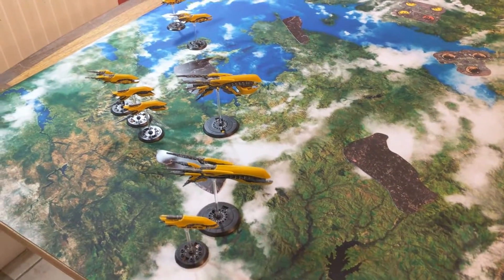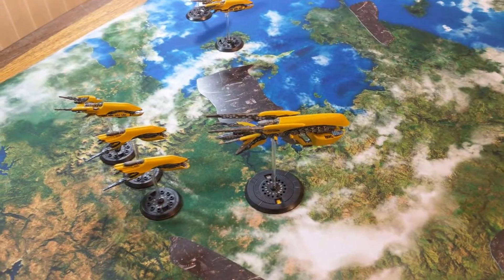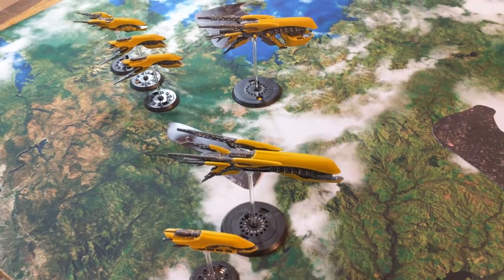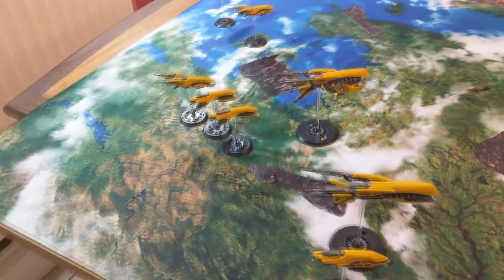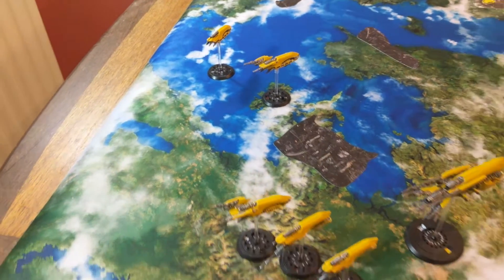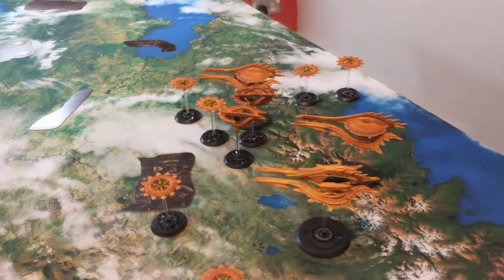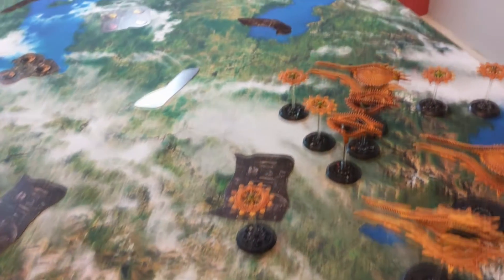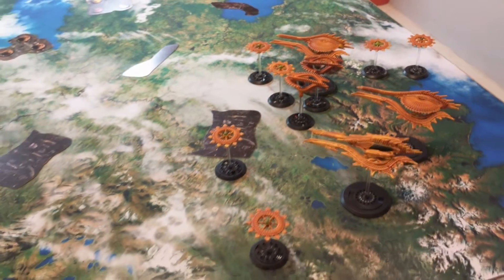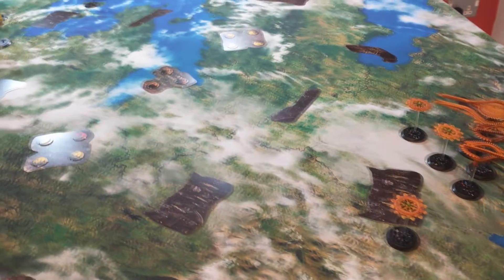End of turn one — not a lot has happened. The PHR has all come on; the Ganymede had to go on full thrust so it has a spike and has gone down a layer. The Icarus is still in high orbit running standard orders, and the Medeas have gone down a layer. For the Shaltari, all the cruisers are on silent running and all the Void Gates have dropped to standard orders, going down into low orbit — only two battle groups each because of the column approach. Now we're moving on to turn two.